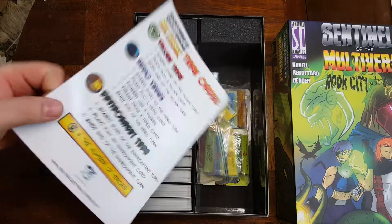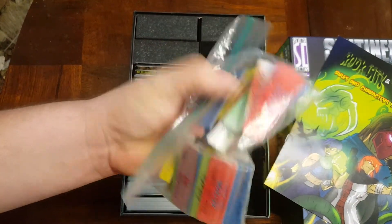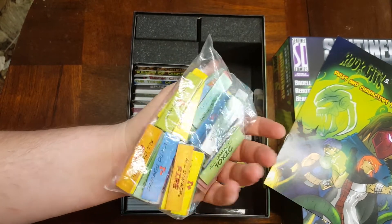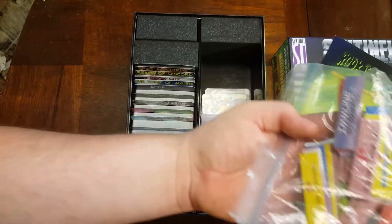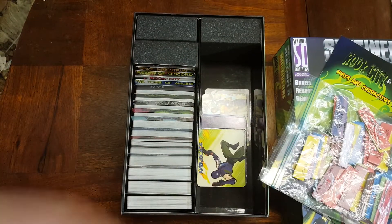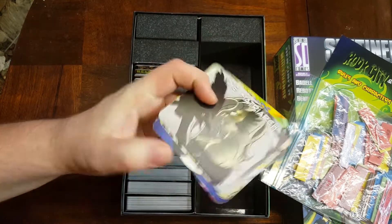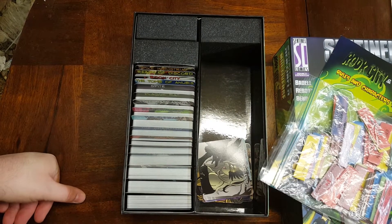In this set we get new environment cards and new action counters — new token types like toxic and fire. Fire was kind of present before, but there's more of it here. We get two copies of the inserts for some reason, so we won't go through them all.